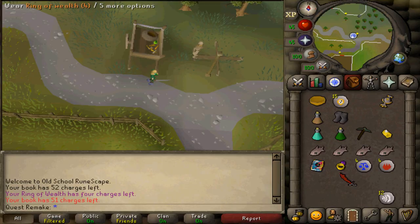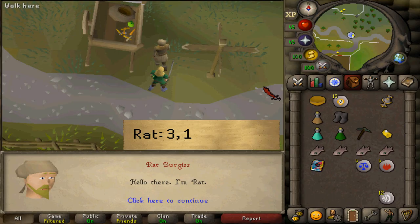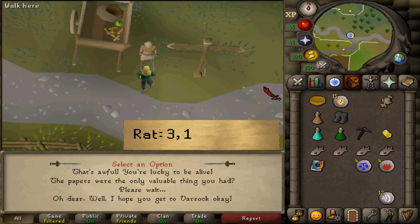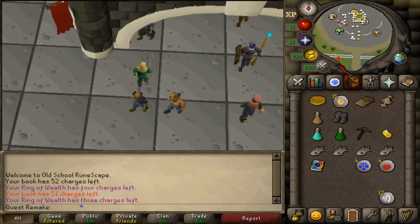To start your quest, head south of Varrock between Lumbridge and Varrock at this crossroad. Talk to Rat Burgess, select option three and then one. After speaking to him, he will give you an empty folder. Then teleport to the Grand Exchange.